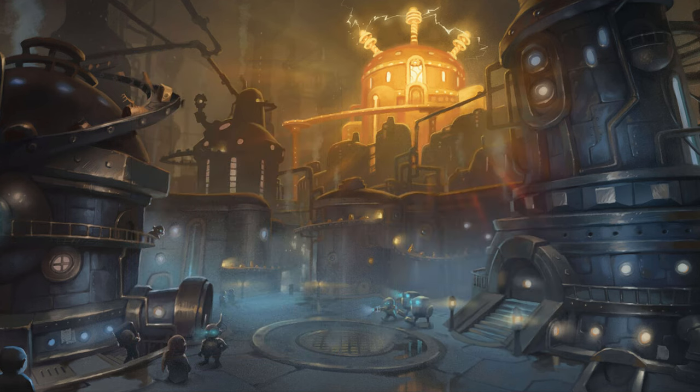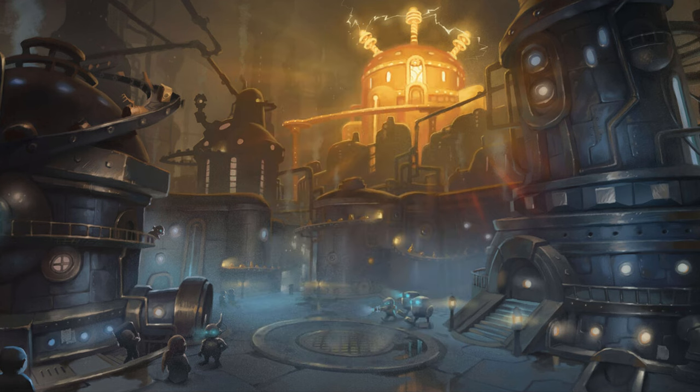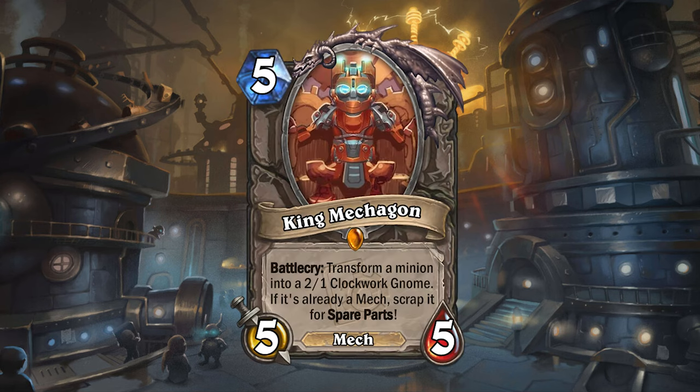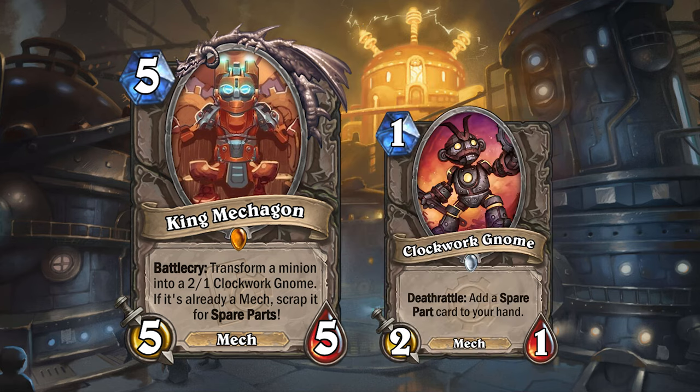Speaking of mechs, Mechagon is defended by a terrifying guard dog. Kujo is a legendary 4 mana 5/4 mech beast for Hunter. It has Immune while attacking and will attack the first minion your opponent summons each turn. The very last card I want to show you is a neutral legendary minion — the ruler of Mechagon, King Mechagon himself. "Complete particle deletion!" King Mechagon is a 5 mana 5/5 mech that transforms an enemy minion into a 2/1 Clockwork Gnome. But if the minion you target is already a mech, Mechagon will scrap it for Spare Parts instead — giving you a number of Spare Parts equal to the minion's cost, and destroying the minion.